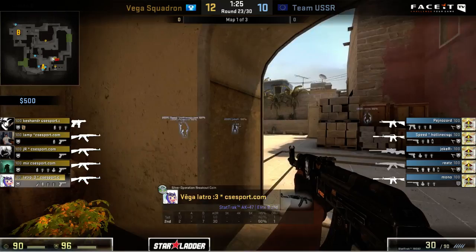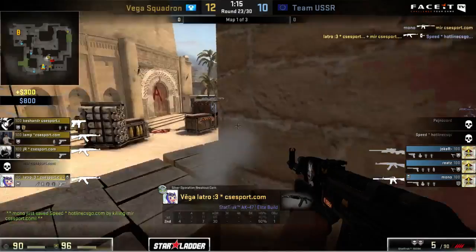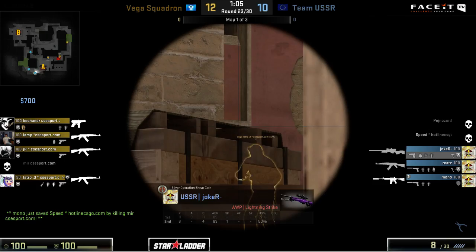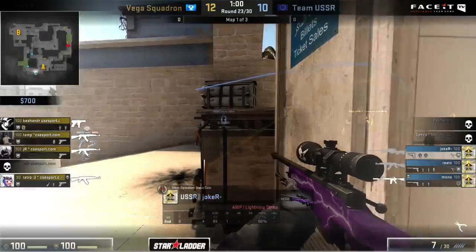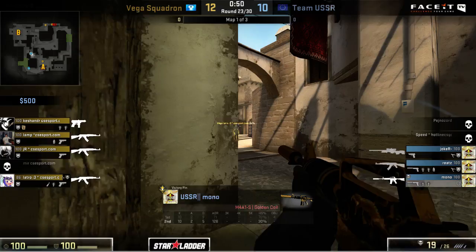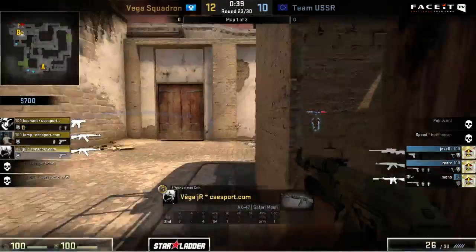Vega once again lining up for pretty much just a default A take. USSR are absolutely ready for this, however - they start to rotate off of it since the play doesn't initially come in. Latro is going to find this opening frag on Pejnazord. Mono trades it back out, but there's Latro again - they keep it in their control. The rotations are coming out, and again the very hesitant actual take here happening from Vega because they want to regroup with JR. They've still got this AWP in play from Joker so they've got to be careful. They're going to fall back completely, which could work out because the smoke has now come out here. Mono peeks and finds the kill - now they've realized exactly what's happening.